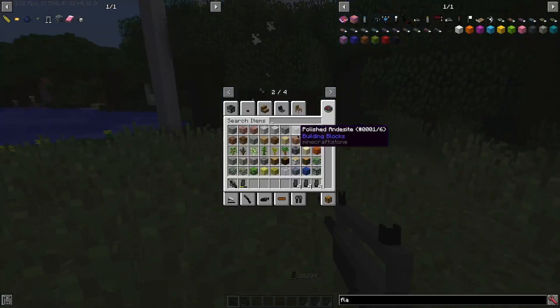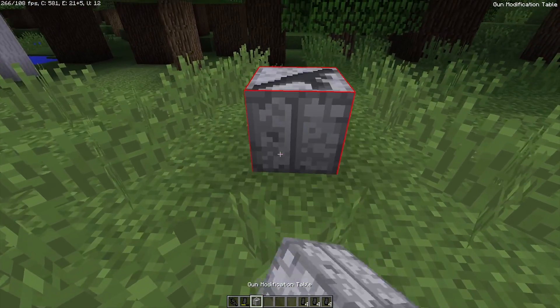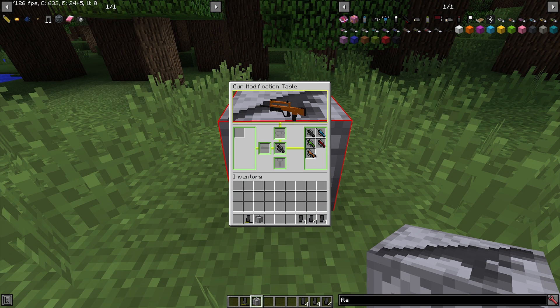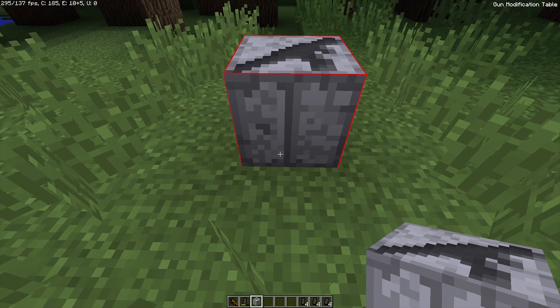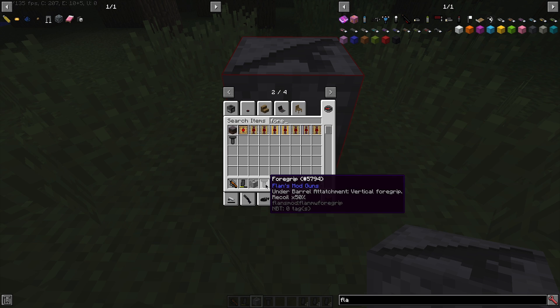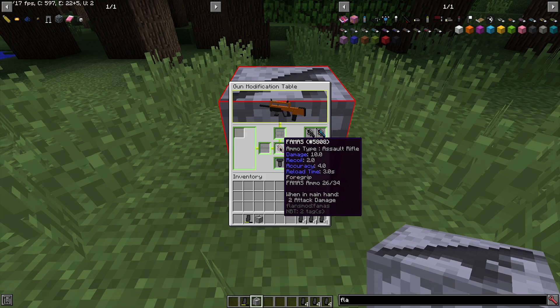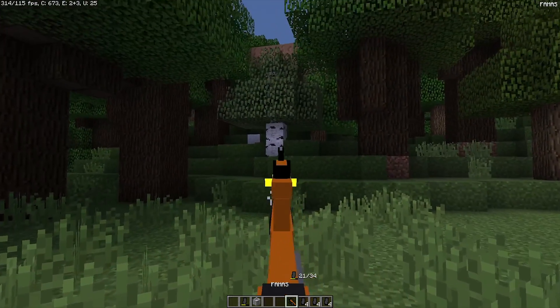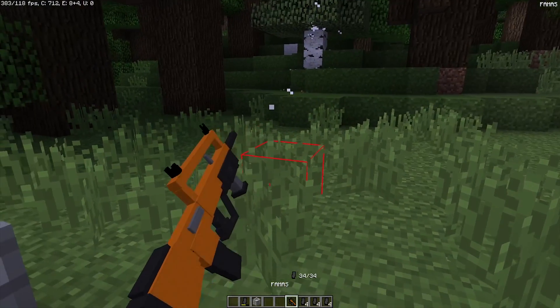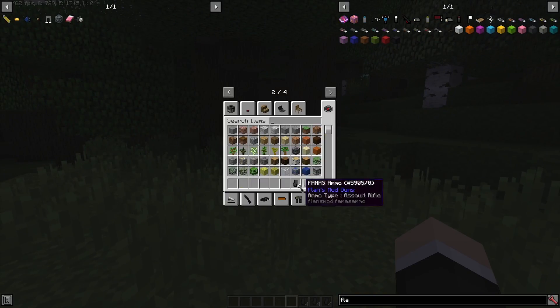You can customize these at a gun modification bench. You can put on a certain color or get a foregrip — foregrips usually make the recoil less. Let's try the recoil now. The recoil is definitely less; there's still some, but there is less recoil.